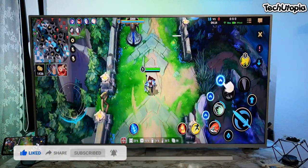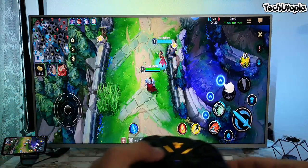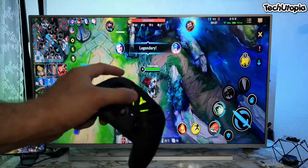You can play through the Flydigi app — these kind of games — and that is nuts. Check it out, if I want to upgrade, I just simply go like this. The phone is on the bottom left corner, you can see it by itself.